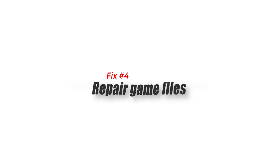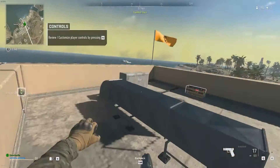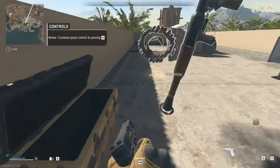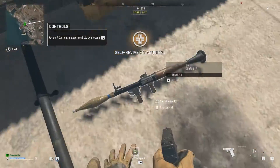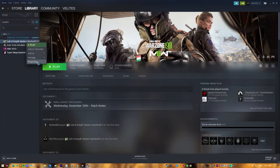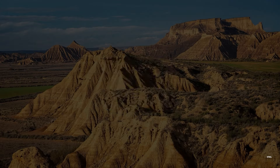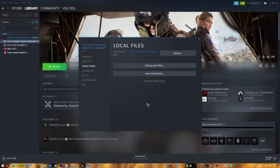Fix number 4: Repair Game Files. A corrupted game file can lead to crashes, performance issues, and at times even the weird DirectX error. Make sure you run the repair utility tool in your game launcher to update the game files. If you're playing on Steam, follow these steps: Launch the Steam app, go to the Library, look for Call of Duty Warzone 2.0 and right-click the icon, then select Properties. Select the Browse Local Files tab, then select Verify Integrity of Game Files to begin the repair process. Run Call of Duty Warzone 2 again to check if the issue has disappeared.